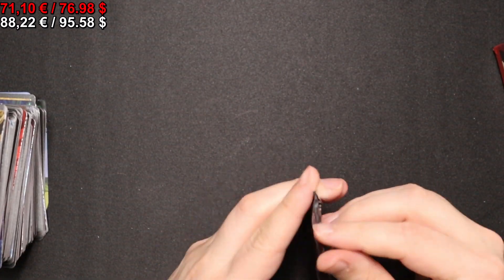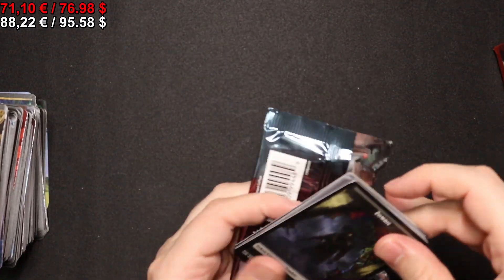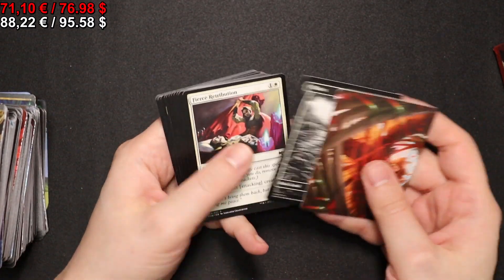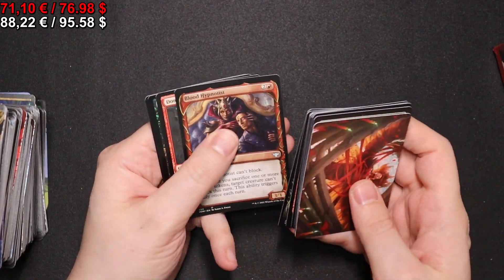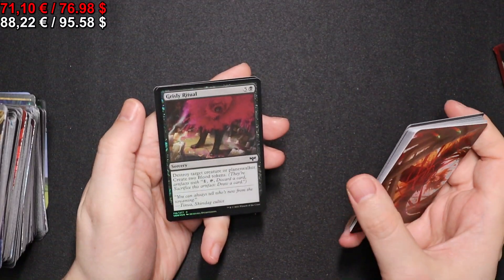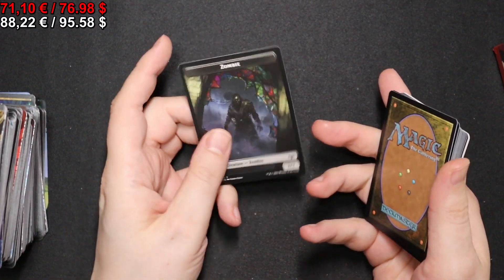Last pack. Let's see if the bride-to-be shows up or not. We have a full-art Plains. We have a Dominating Vampire, and a foil Grizzly Ritual. And that's it for the box.